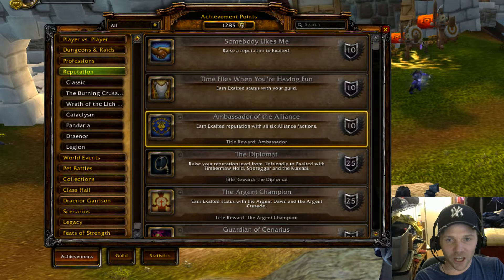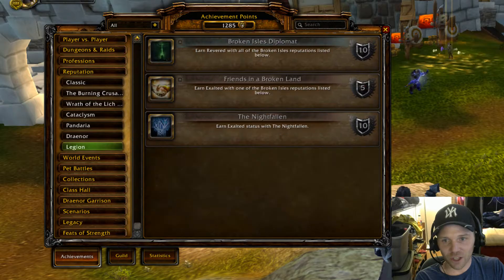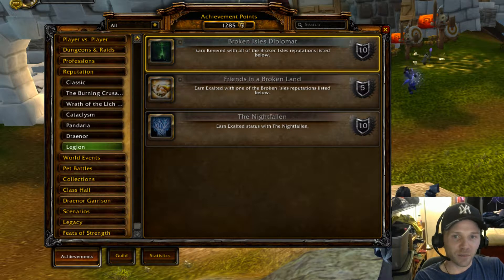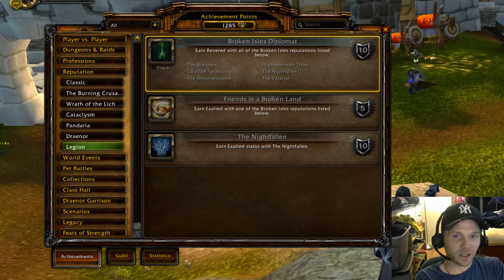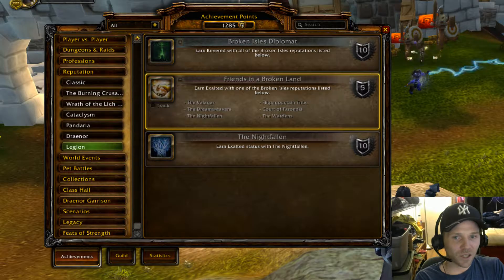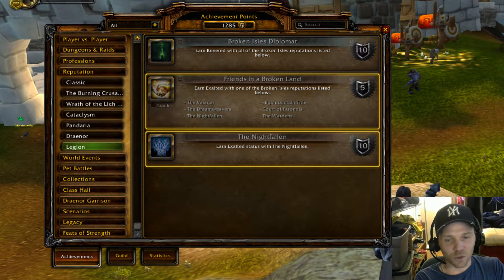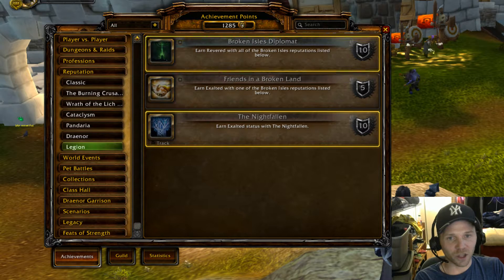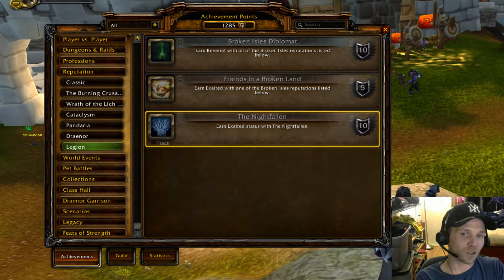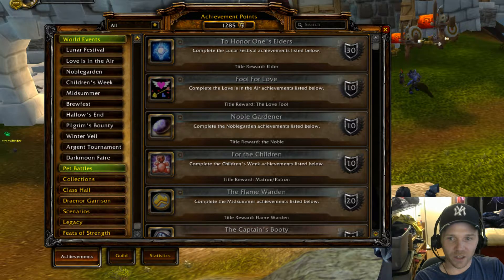For reputation, nothing under the generalized tabs. 'Broken Diplomat' is earned by reaching Revered with the six factions, and then earning Exalted with all six factions has its own achievement. One in particular is the Nightfallen — one of the six — and once you reach Exalted with the Nightfallen you get your own personal chef.